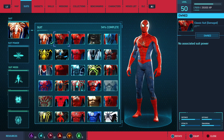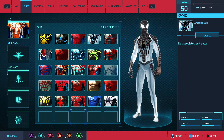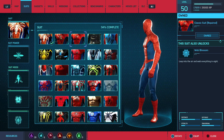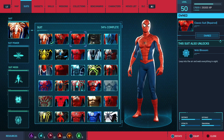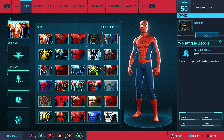Classic suit — damage variant. This one has no associated suit power, so we can skip the suit power. Classic suit — repair variant. This suit unlocks web blossom: leap into the air and web everything around you. So basically you leap into the air and throw a bunch of webs in every direction. Next one.